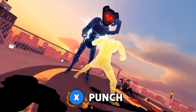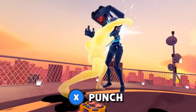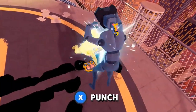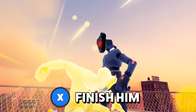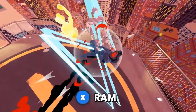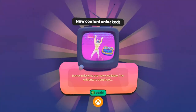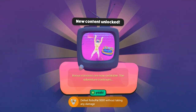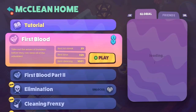For the final phase, just spam X and eventually you'll defeat him. The achievement will take a while to pop — it pops after the credits, so if it doesn't appear right away don't worry. Once you get to the credits, the Perfect achievement should unlock, confirming you defeated him without taking damage.